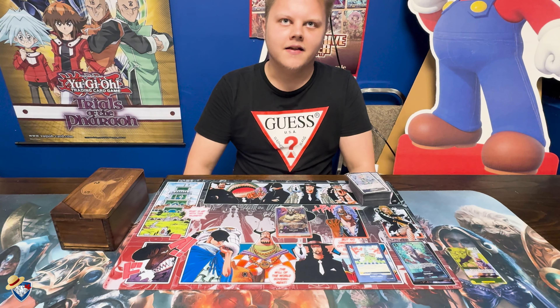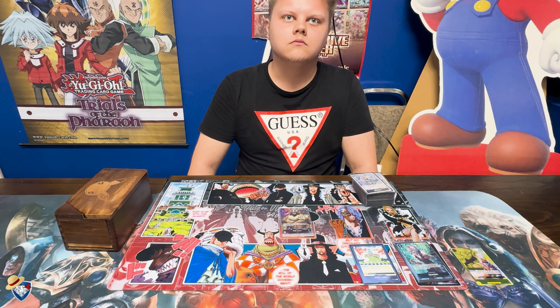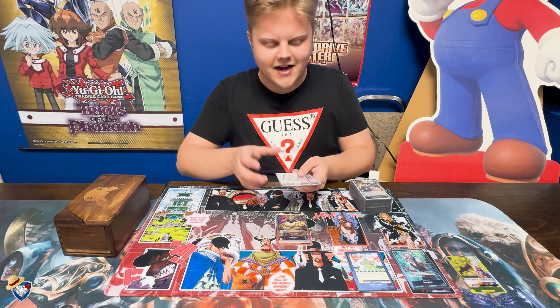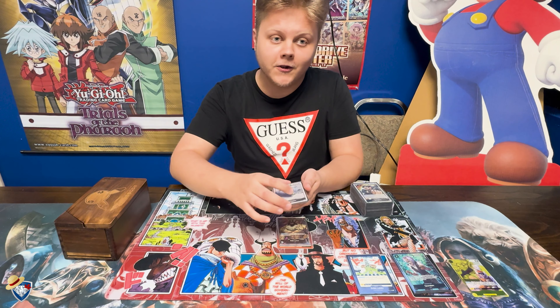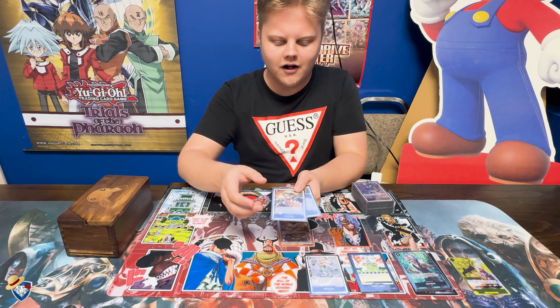Brand new leader, Lucci is back! Let's go through your deck profile. First up, we have four of our searcher Spotted — look at the top three, take a CP-type card to your hand and trash the remaining two. Even more important than last time because it fills your trash, and you care more about that now.